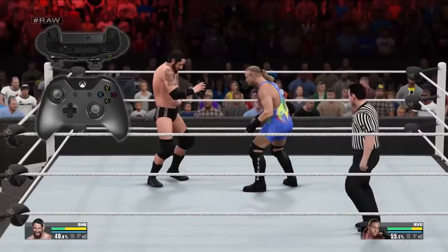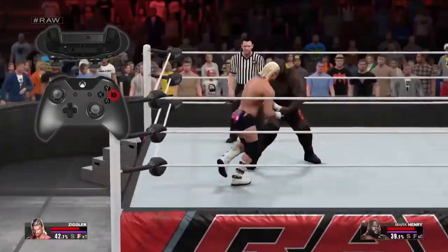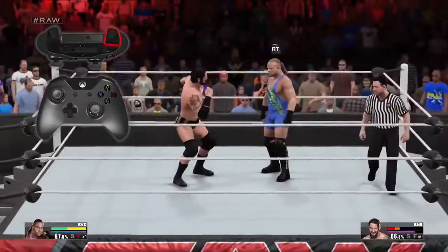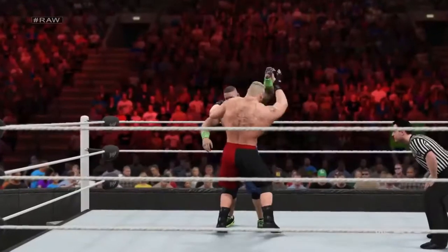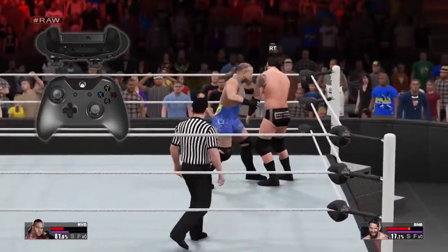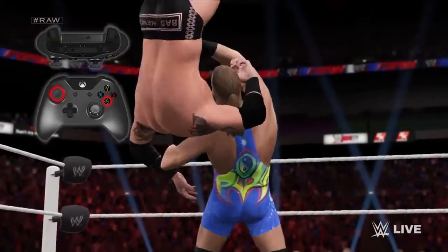Anyone who has played previous WWE games should be instantly familiar with our controls. The X button strikes, Y performs signatures and finishes, B Irish whips, and A grapples. Hold left trigger to run, and press right trigger when prompted to perform a reversal. WWE 2K15's new grapple controls allow players to execute weak and strong grapples by holding any direction on the left stick and then either pressing or holding the A button to attempt the grapple.